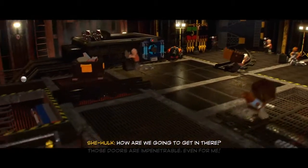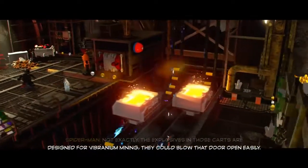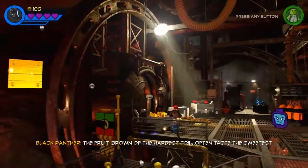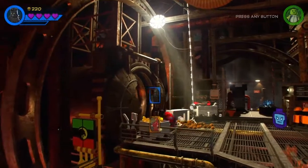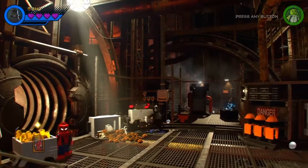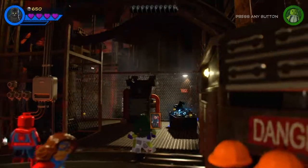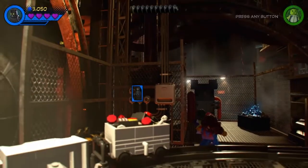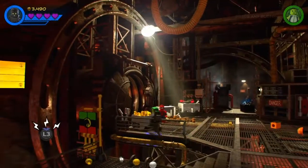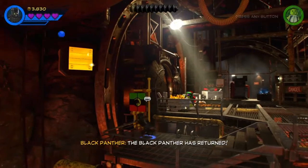How are we going to get in there? Those doors are impenetrable, even for me. Not exactly — the explosives in those carts are designed for vibranium mining; they could blow that door open easily. So just push one of those things all the way up there. Basically, what I'm looking for is breakable objects for studs or LEGO pieces, where some areas require special characters, which we can do in a 100% walkthrough.